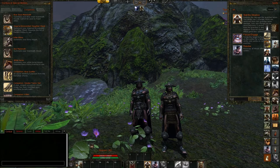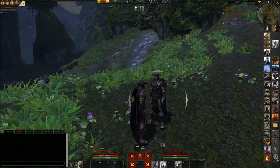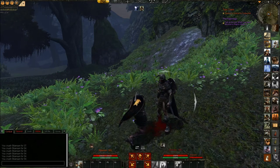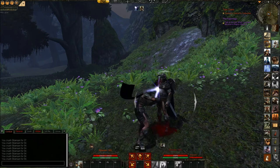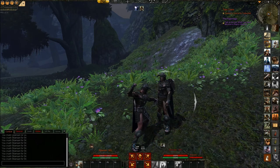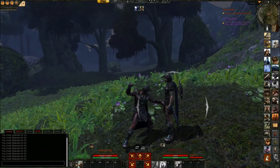I brought two of my guardians here. The point now will be that we start by just punching this other guy, and we see that we get a consistent 54 damage. Getting consistent damage is important since we will use that as a measurement for how we are doing.